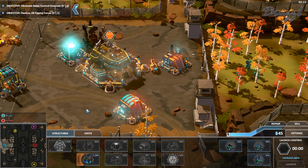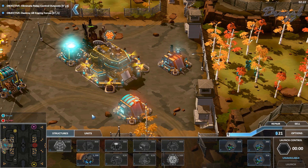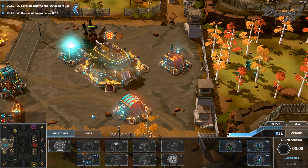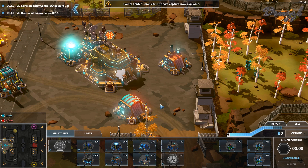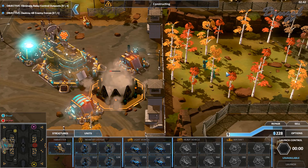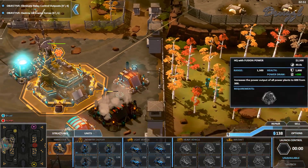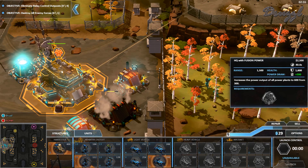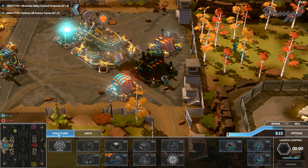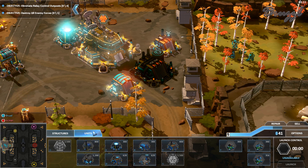Or is it the comms console that does it? This cold is really really annoying. Comm center complete - outposts captured now available, so not the comm center. Everything - build me everything! I'm probably going to wait on the aircraft factory. Heavy factory complete.